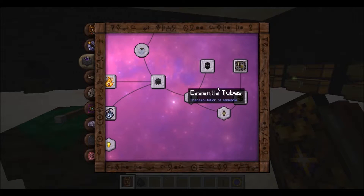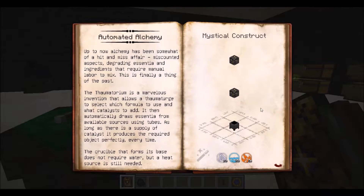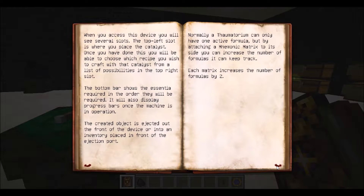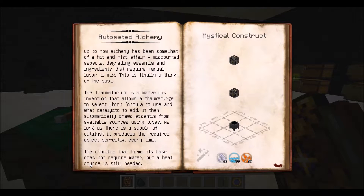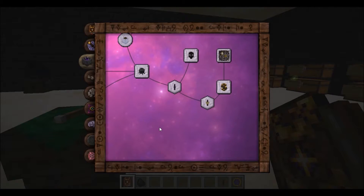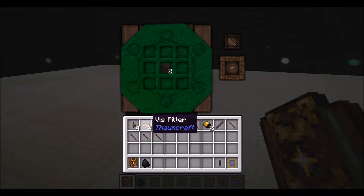Now down here in alchemy, the Thaumatorium — you have to unlock advanced essentia tubes and the alchemical centrifuge to be able to unlock it. But here it is. You need two of those alchemical constructs that we saw in the last video but didn't make. To make it, you need two greatwood planks.